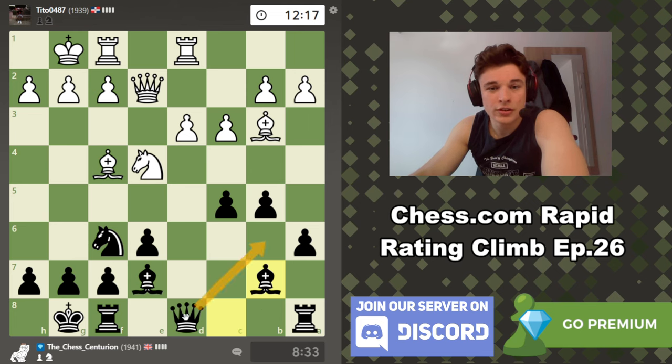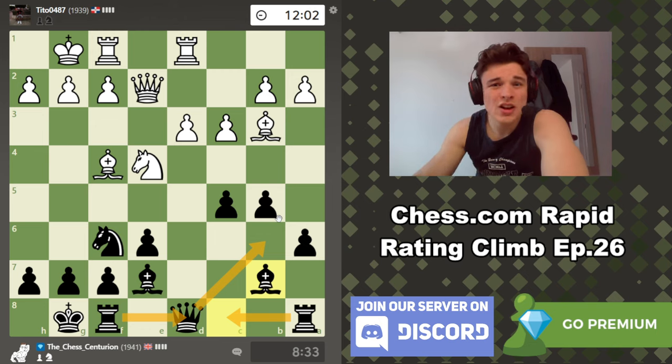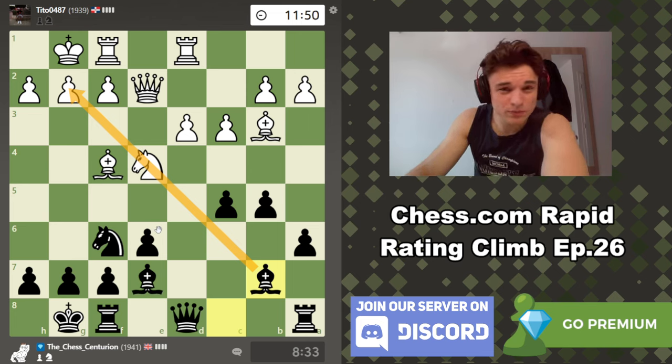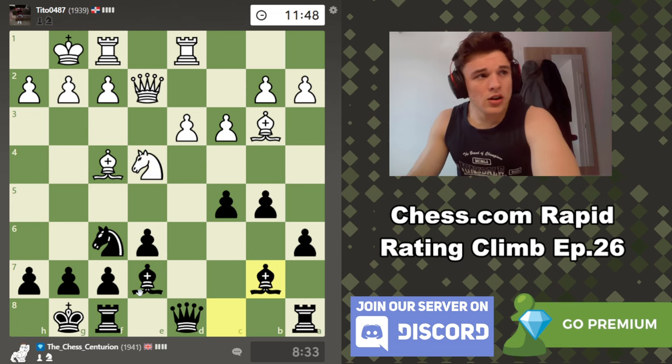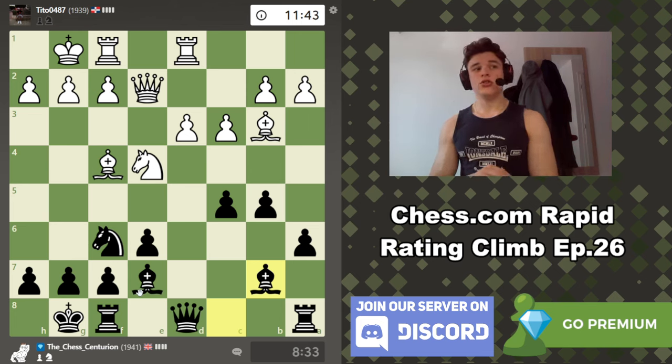Moves like queen b6, rook d8, rook c8 are very natural moves. Don't get me wrong — we're not winning or anything, it's probably about equal. We do have more space on the queen side than he does — we have pawns on our 4th rank, he has no pawns on his 4th rank. So maybe we have a slight advantage, especially with how strong this bishop is. But this is the nature of the Caro-Kann — it's not incredibly confrontational, it's just very easy. You can avoid like 20 moves of theory, which is something that happens in openings like the Italian, the Ruy Lopez, the Sicilian, and the French.